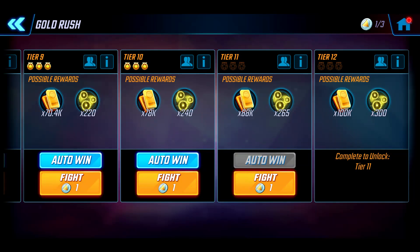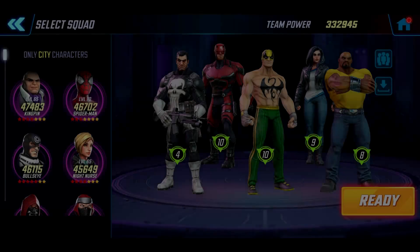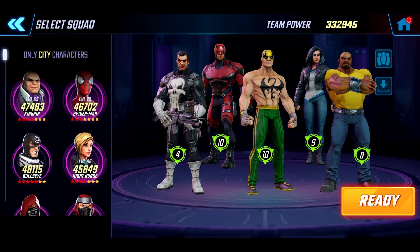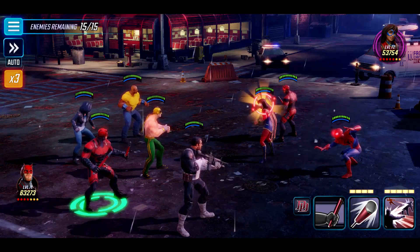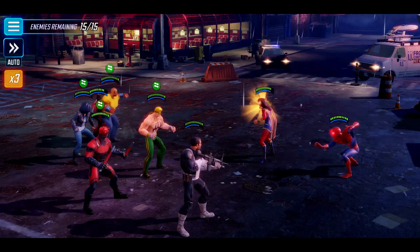This will be tier 11, so let's go in and get absolutely smashed. The team we're using is 332,000 power - it's just the defenders, and I've chosen to drop in Punisher as well.